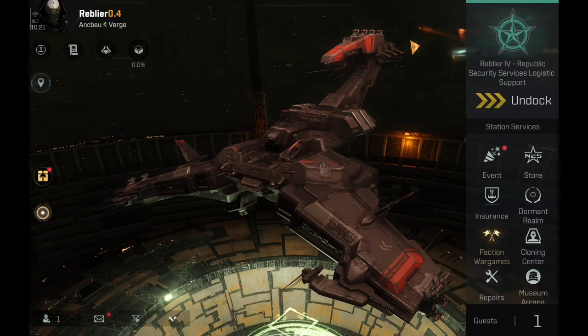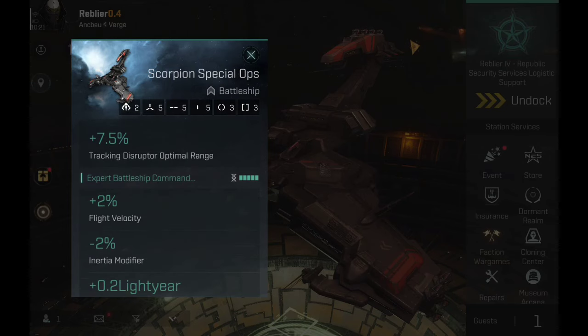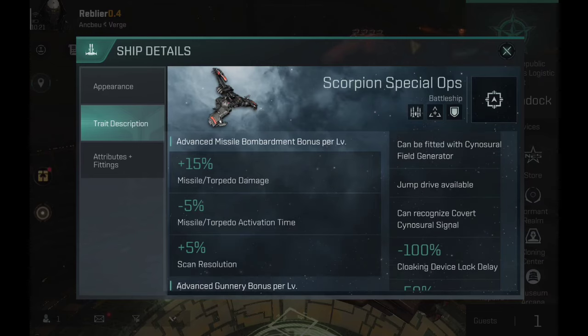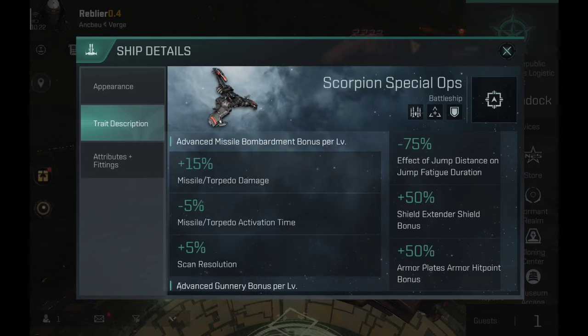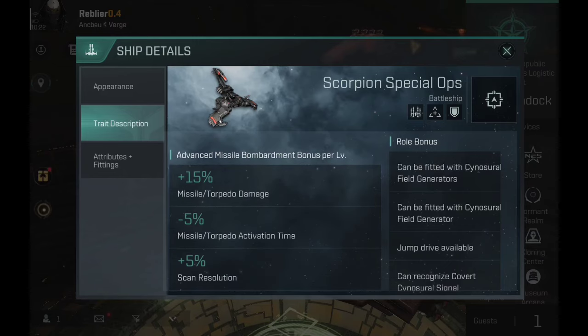I do like this ship for several reasons I'm going to be covering today, and I'll be having a little fun testing it out — that's honestly one of my favorite things to do. Let's take a look at the ship description. The roll bonus is going to be about the same as we've seen on the previous black ops ships: some decent stats for extenders, armor plates, and other important attributes for its role. It does have to be buffed though — that's for sure, all of them do.